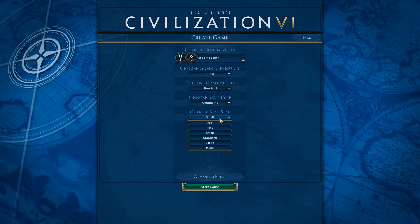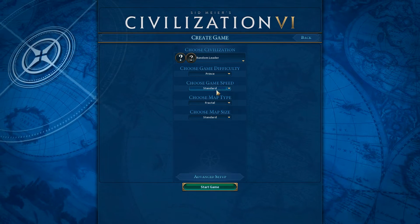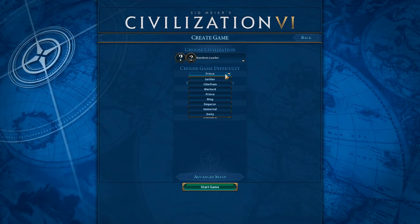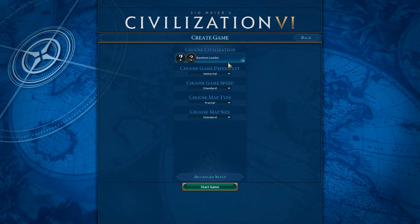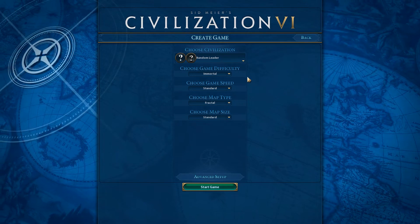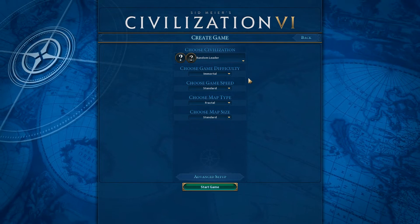So what I'm going to do now is go for a standard size map. It's going to be fractal, so it's very random. Game speed is going to be standard and game difficulty will be set to immortal. As for the leader, I'm going for a random leader and I'm just going to roll with whatever I get and hope for the best.